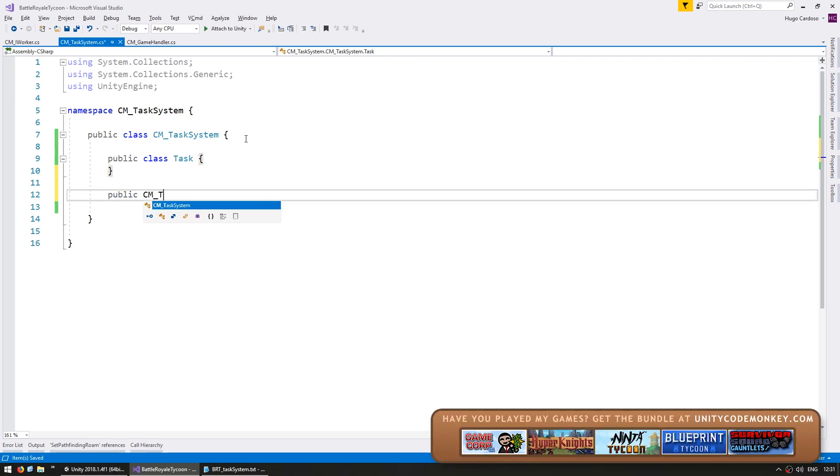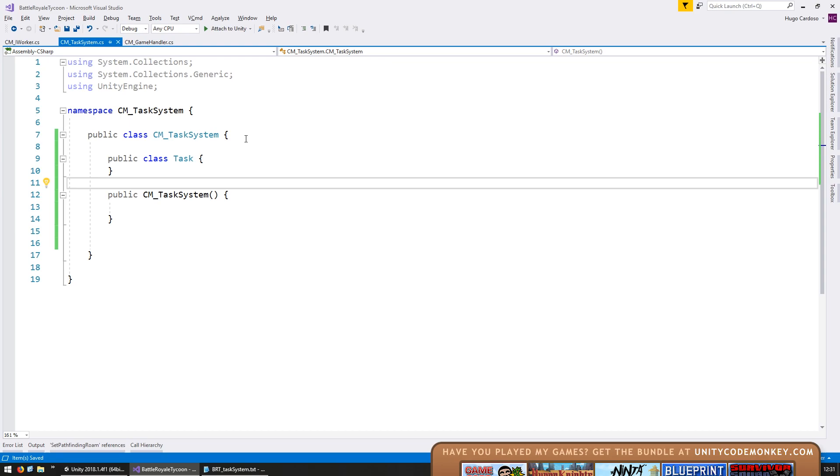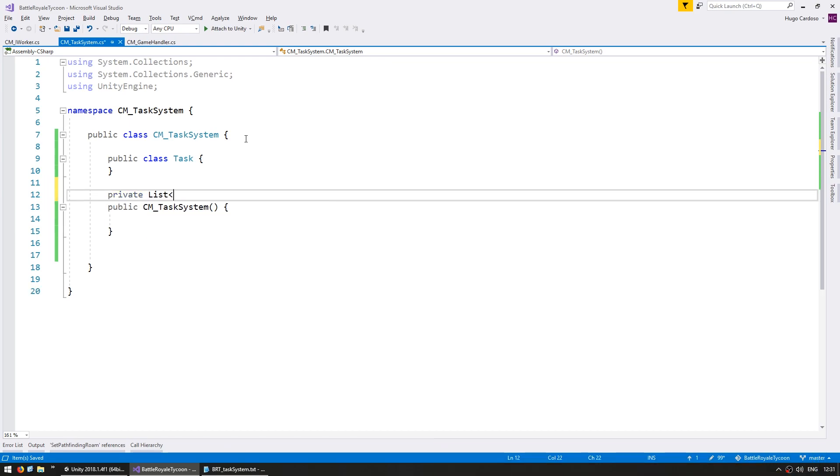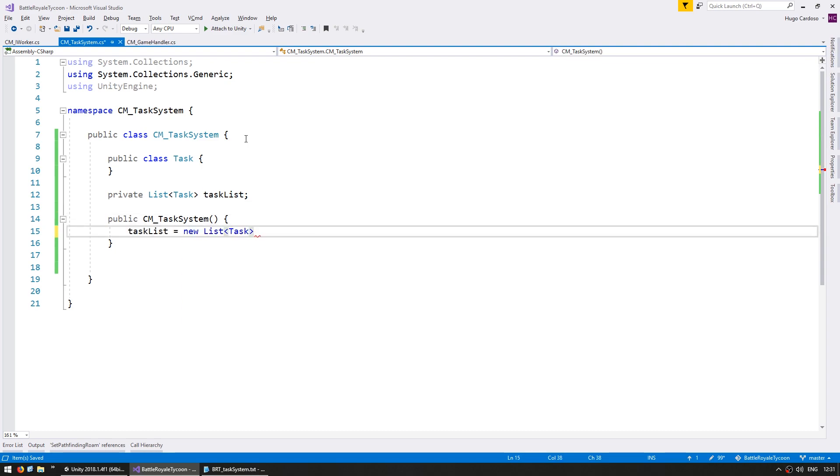Let's make the task system constructor. When we construct the task system, we need to initialize a list of tasks — a private list of tasks, call it taskList, and we're going to initialize it in here.